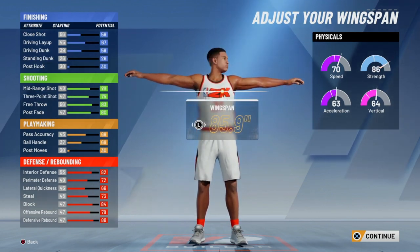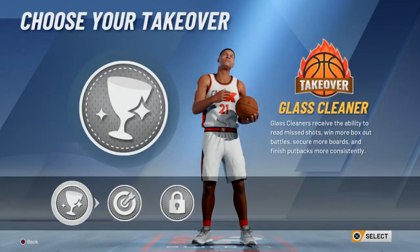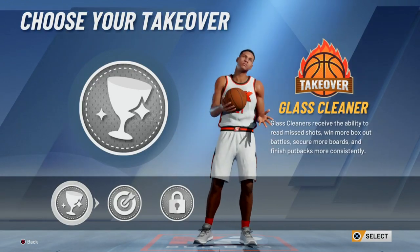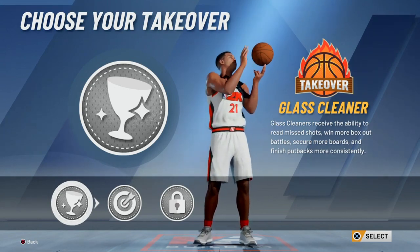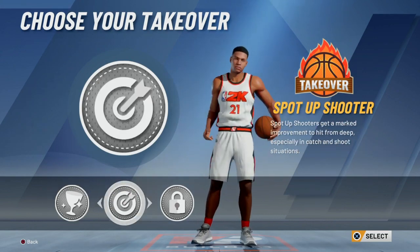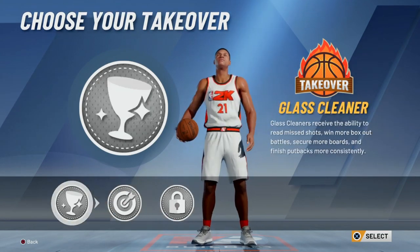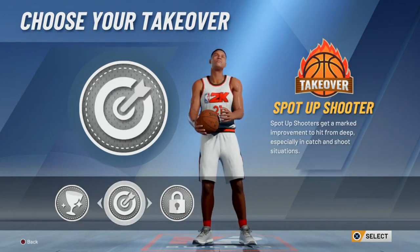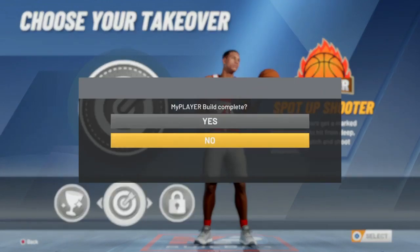Everything looks good, I'm at 85.9 overall so I'm gonna continue. For my takeover — I'm gonna be running mostly as a guard, dribbler, and glass cleaner lockdown. For me personally I'm gonna pick the spot-up shooter takeover, because I don't really need defense or glass. If it's a bad decision I can easily change it in the future.